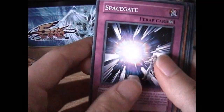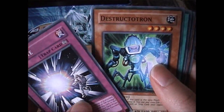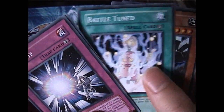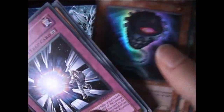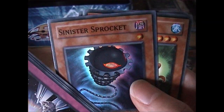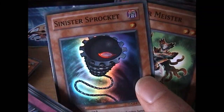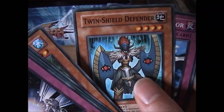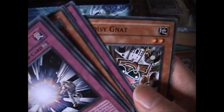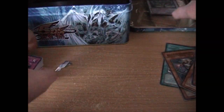And now for the last pack of the Stardust Dragon tin opening — another First Edition pack. We've got Big Piece Golem, a Sinister Sprocket, Twin Shield Defender, and Noisy Gown. That's three foils out of the Stardust tin.